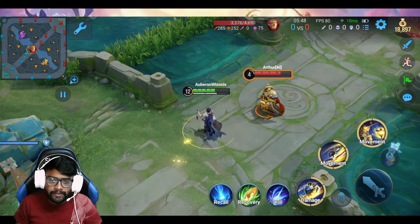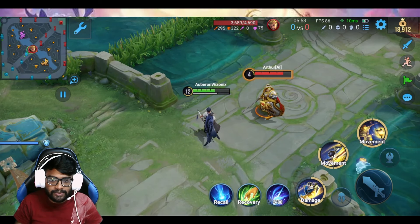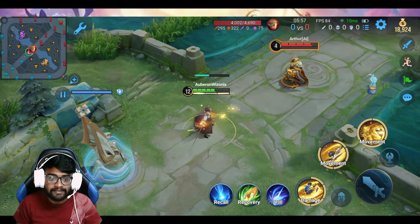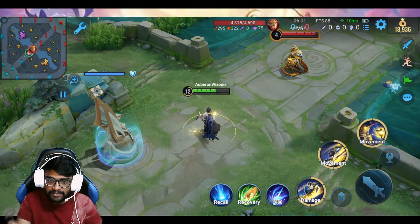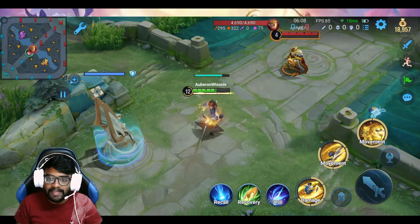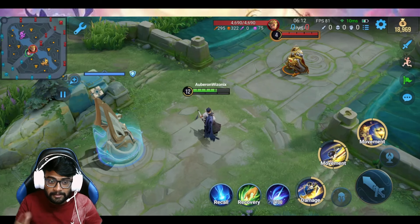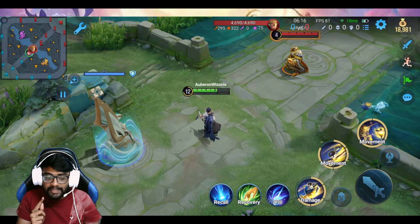Every time he uses an ability he gets one stack below his HP bar — you can see the three bars. Those are his stacks. Once he gets three stacks, all three of his abilities will get enhanced. Right now this is how the abilities look, but watch what happens when they get enhanced: they turn into golden color. These are the enhanced abilities — they are slightly better than his normal abilities.